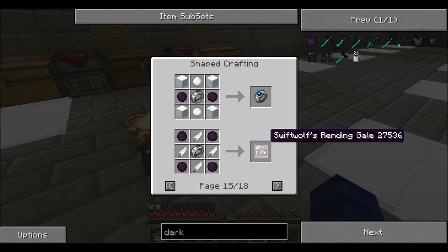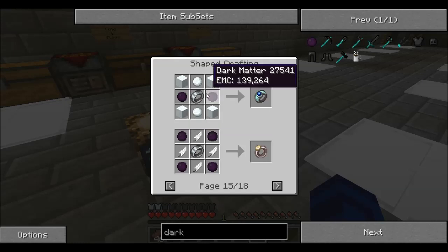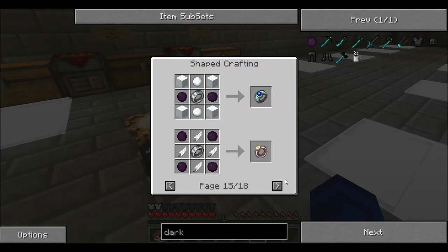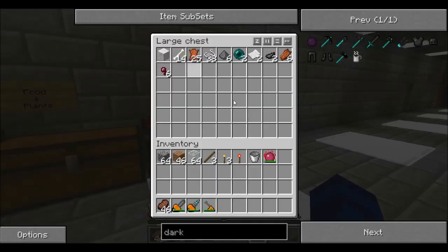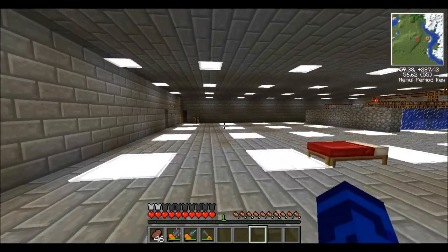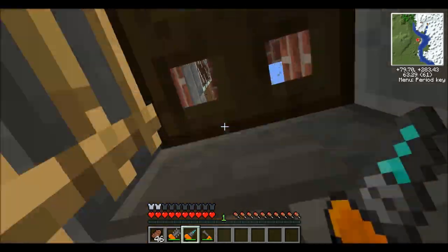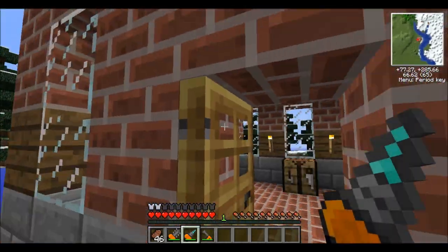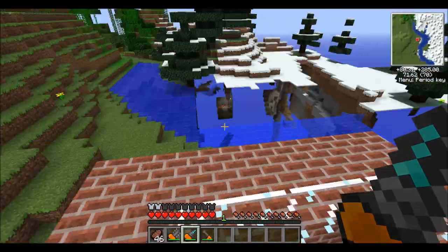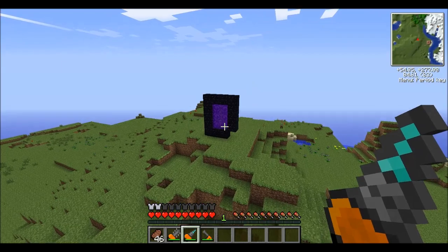There's a Swift Wolf's Rending Gale. I need an iron band, four dark matter, and a few feathers. Okay, let's start with feathers. We don't have any feathers! Murkers and chickens? I guess I'm going hunting. Me and Mark the chainsaw - which one was Mark? Mark was the chainsaw, I believe. Okay, I thought so.